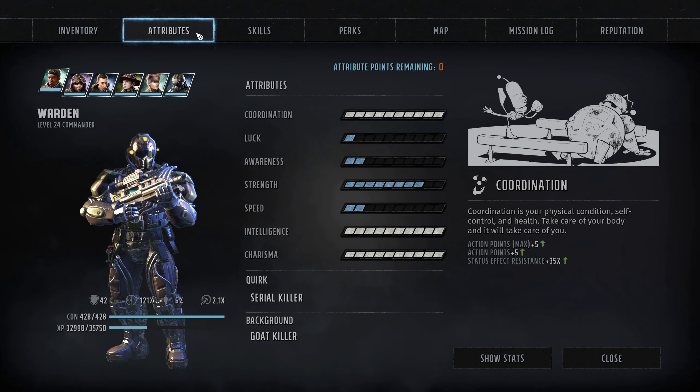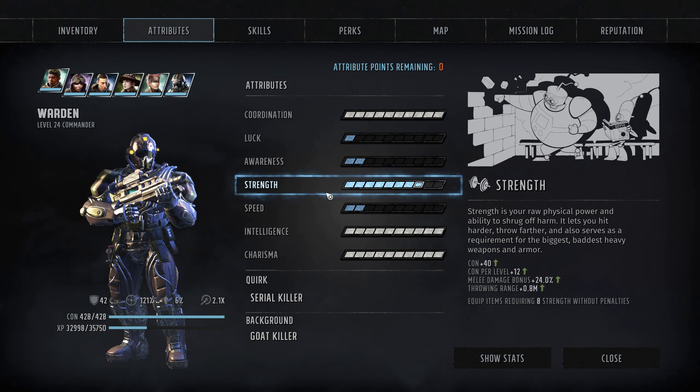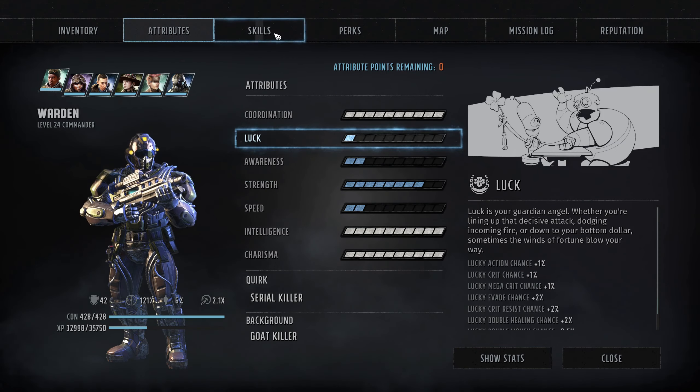You can see our attributes — we're at level 24. We've maxed out coordination, intelligence, and charisma. Strength is up there a little bit just to help with CON. We're not really doing a lot with awareness, speed, and luck right now. As we continue to go up in levels we might push into awareness a little bit, but for the most part this build is pretty much done.